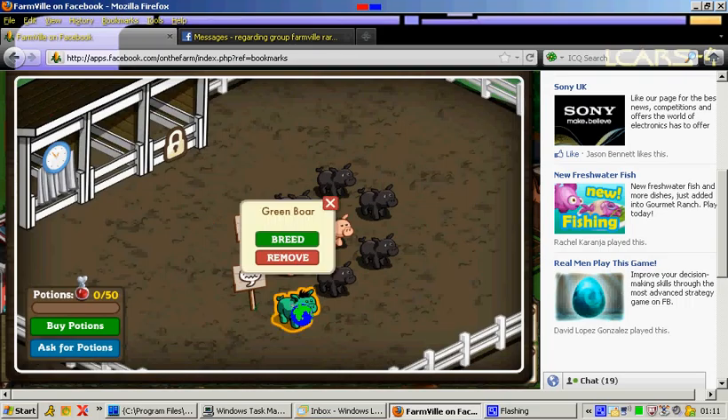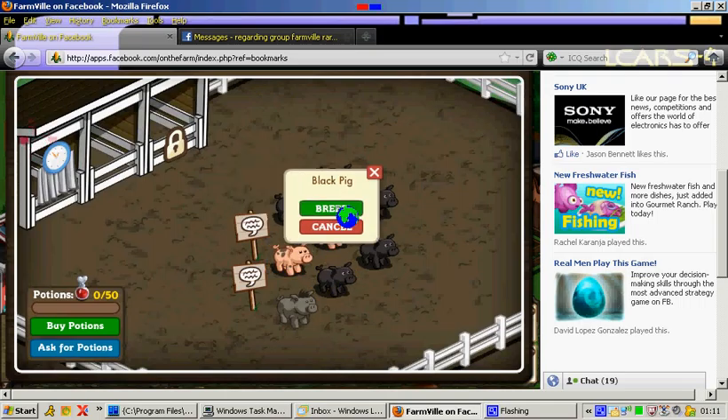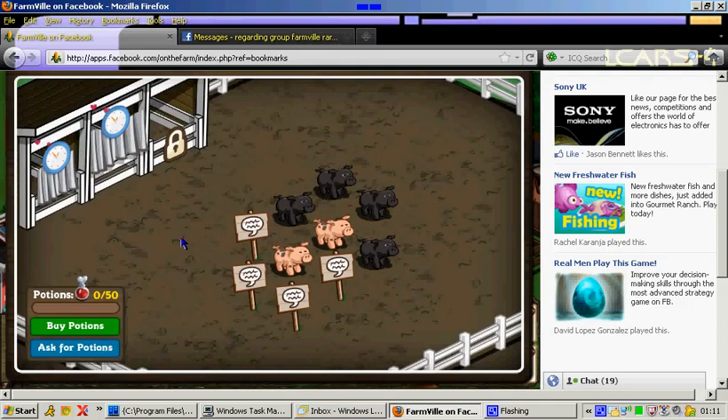Now I'll do another set — a green pig with a black pig — same as before. I haven't got any potion so I'll just do breed. Normally, depending on how much potion you use, it will have a countdown. As you can see here: ready in 24 hours.